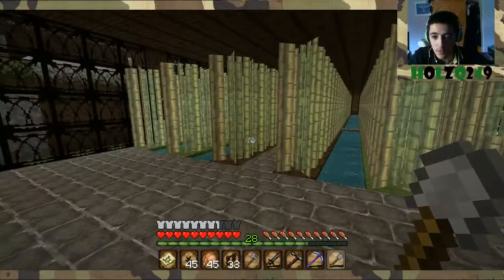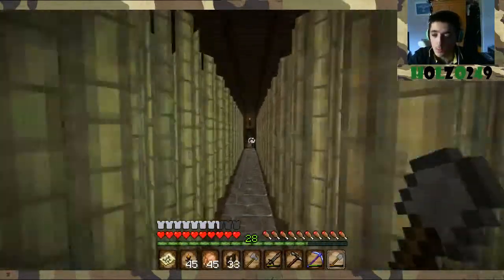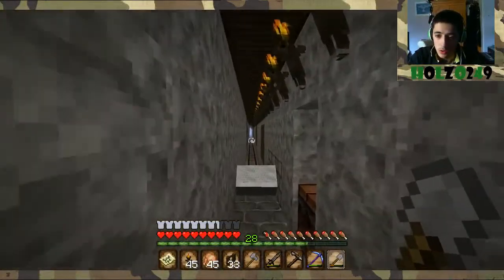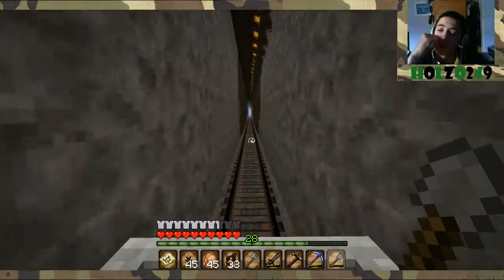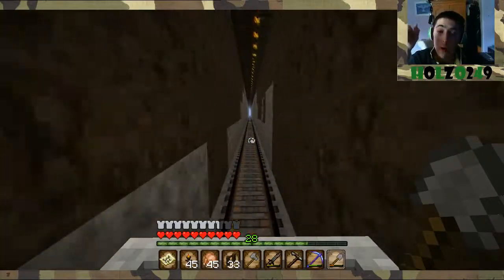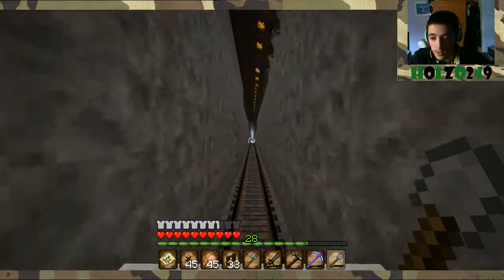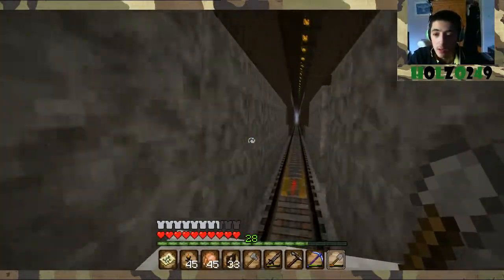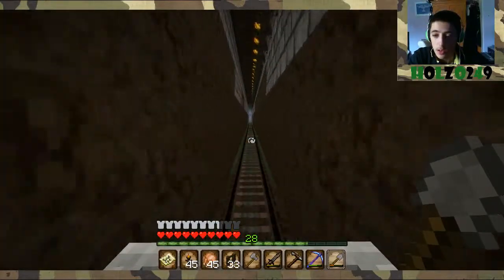Now we're good to go. If you look, these sugar canes look completely different — they actually look quite cool. So we'll go down to the farm and have a look at everything down there. Just basically giving you guys a feel of this texture pack before I release my big project, as I like to call it.